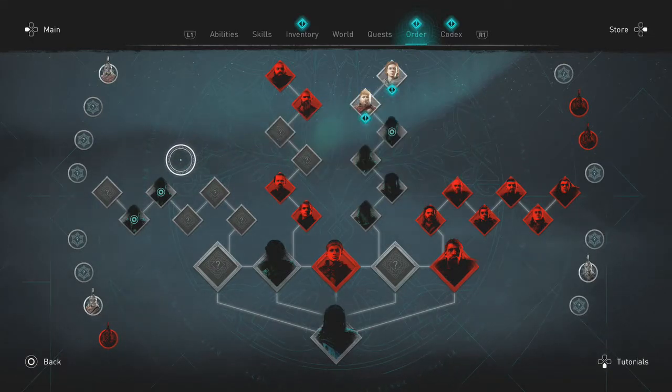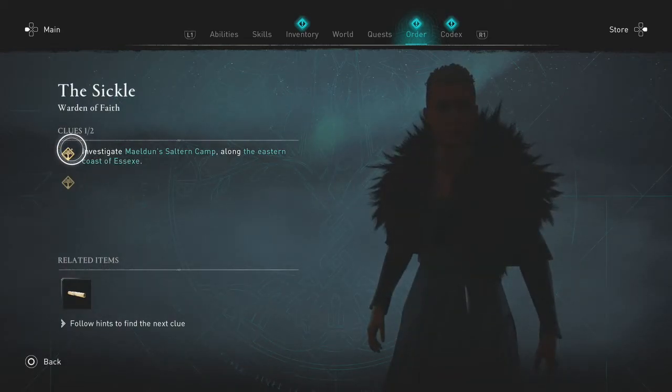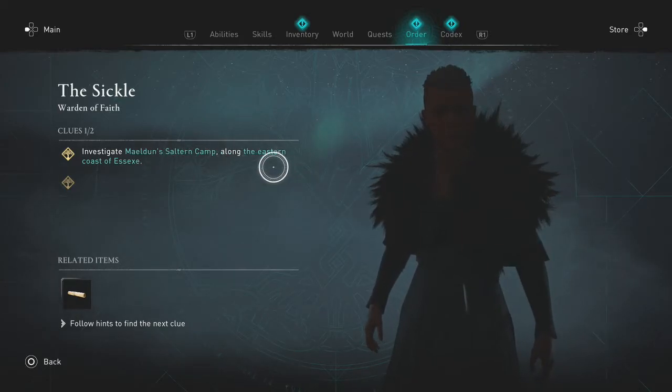The actual example I want to bring to you guys today is The Sickle. You'll notice on The Sickle there's a little blue circle that almost looks like a bullseye. This means you are one or two clues away from actually identifying who they are. If we click on him and go to details...